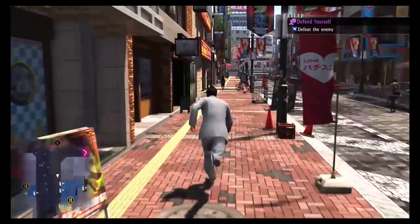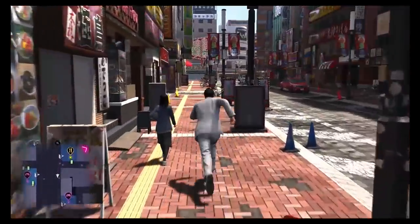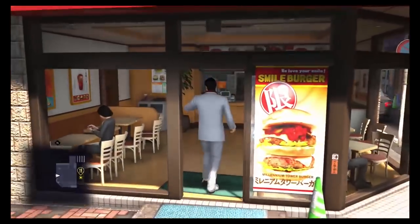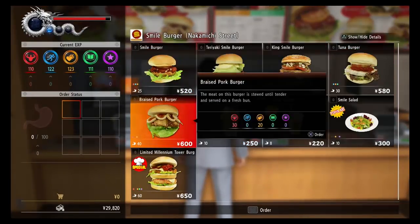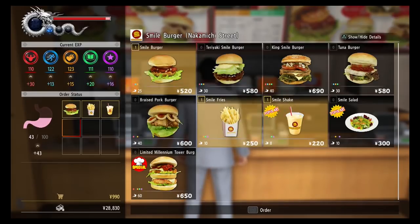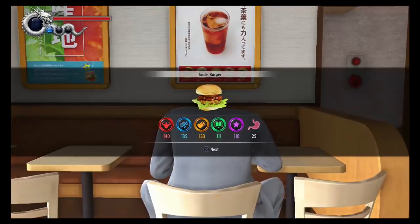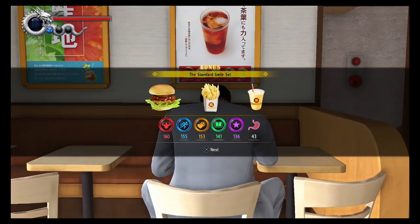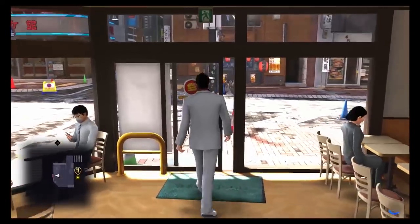Now you can actually run from random battles, and it's such a nice addition. On our way past, let's check this out — now all of the restaurants you can just walk right into. Right up to the Smile Burger. If you take a look, you can get a hamburger, you get fries, and you get a drink. You can see his stomach is filling up on the left and he's going to get an experience boost from that. While your stomach is full in battle I think it gives you an extra experience boost as well. Combo bonus — you get extra experience if you get a combo of food. It's fantastic — just one of those little things they added that they didn't need to, but it's a cool little addition.